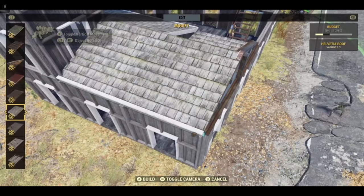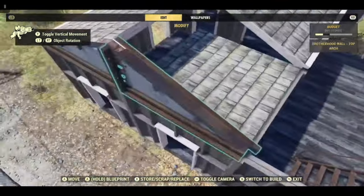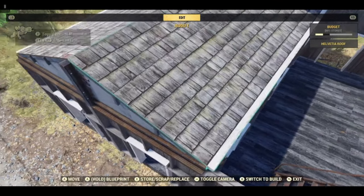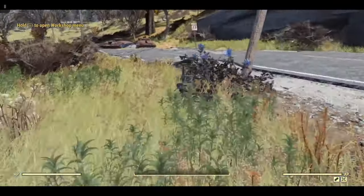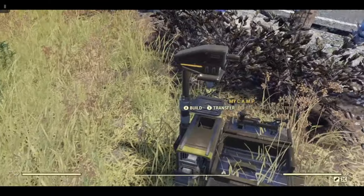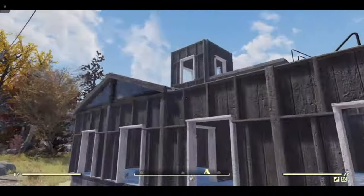Looking good, almost there. Pretty much now it is just decorative. Go to your camp widget and repair all, and it will repair all those broken top wall arches.